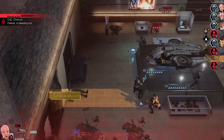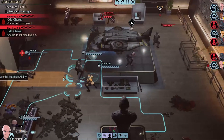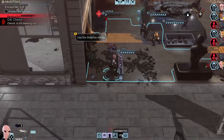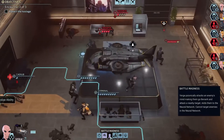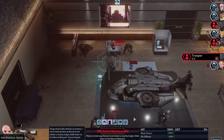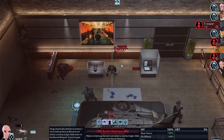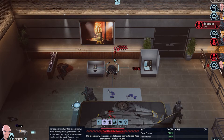Any downed enemies need to be stabilized before they bleed out, and if these characters bleed out you have to restart the mission. So we can actually run over — we're going to battle madness one of these guys. Make an enemy go berserk and attack a nearby target, adds them to the neural network. I kind of don't want to kill this guy because I want to knock him out and subdue him. So I'm going to make him go mad and then he's going to fire on this other guy.